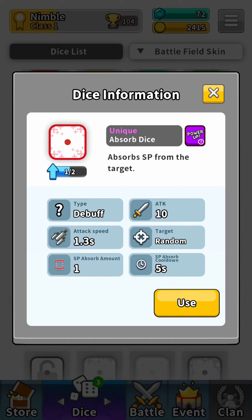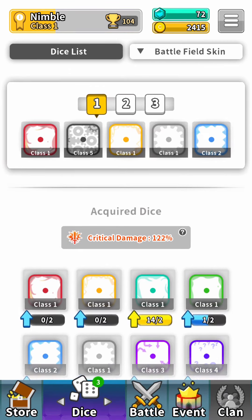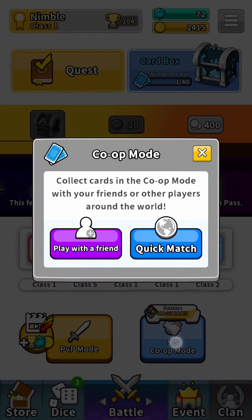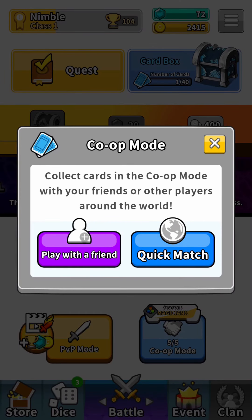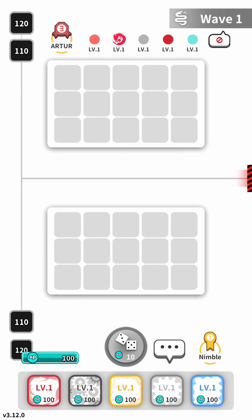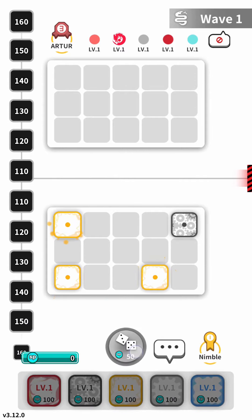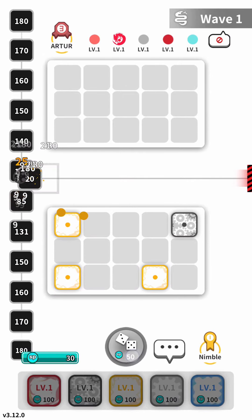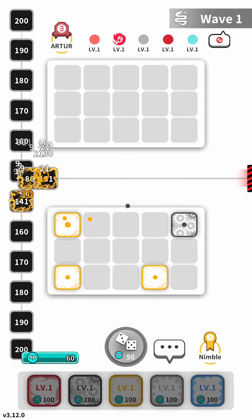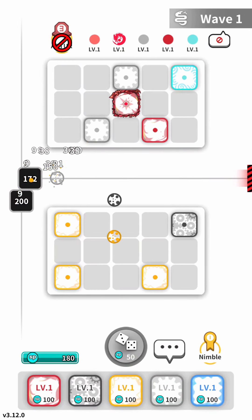SP is basically mana, and this is what we need to deploy new towers. It doesn't deal a lot of damage though, and it targets a random opponent. I don't think I'm going to use this one. We didn't really get any of the units we were looking for. So instead, let's just head into a co-op mode and see if we can get some awesome new units, and hopefully we'll be able to get some of the ones we're actually looking for.